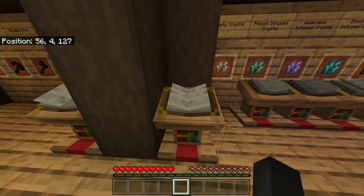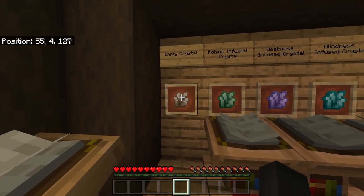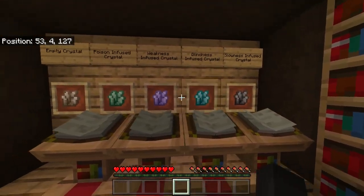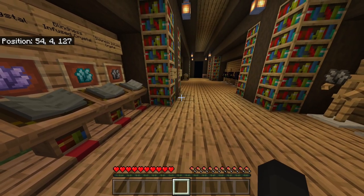If we move on to the empty crystals — crystals are a new item dropped from the Ender Dragon. You'll start off with an empty crystal, and you'll then need to craft one of the four infused crystals to imbue them with power. These can then be socketed into the Ender Dragon plate body to imbue them with the crystal's power. We have an empty crystal, poison-infused crystal, weakness-infused crystal, blindness, and slowness-infused crystals. The books here have the crafting recipes — it's going to be four poison potions, four spider eyes, and the empty crystal in the middle.